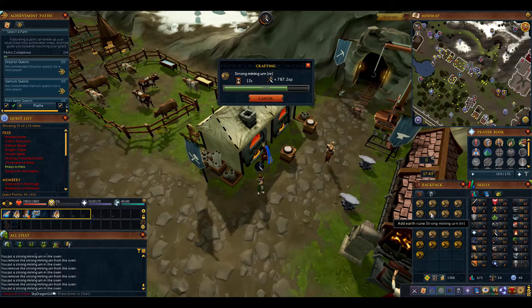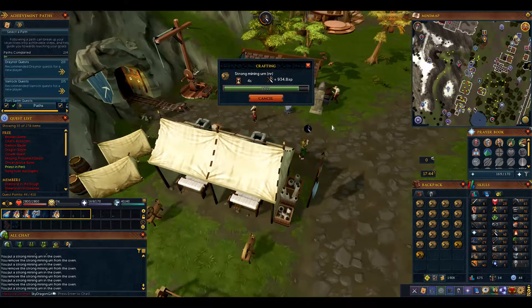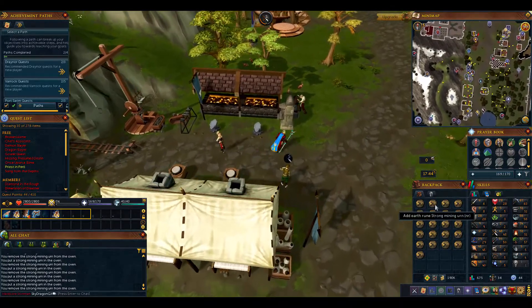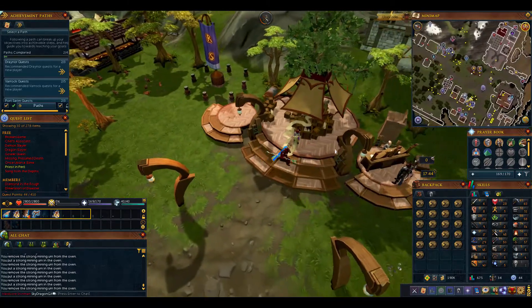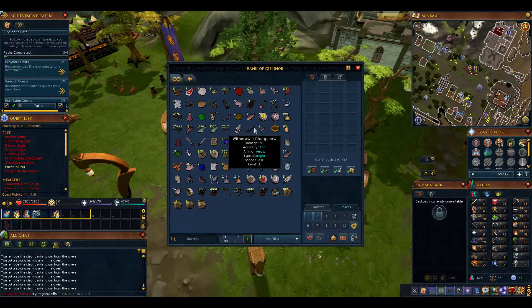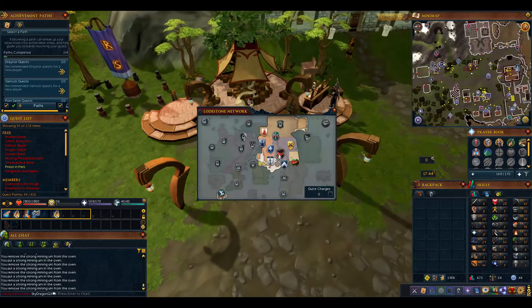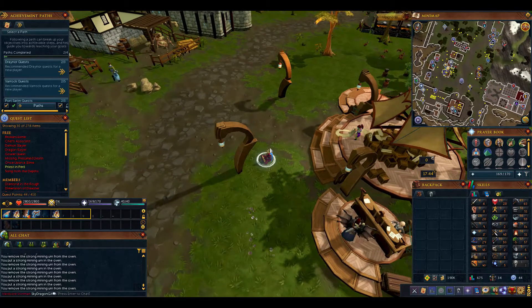We've probably been here about two hours since we made about 420 urns and timed how long each run takes. These strong mining urns might give more crafting experience than the other urns. Now we want to do some combat - both ranged and melee. We'll use the home teleport and go to Falador or Varrock to get weapons. You don't even have to make bows - there's a bow shop in Varrock that should sell everything you need.